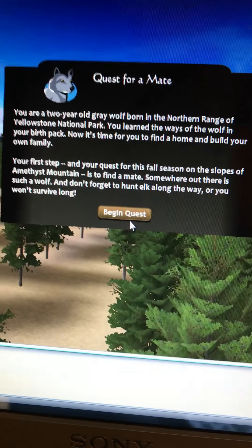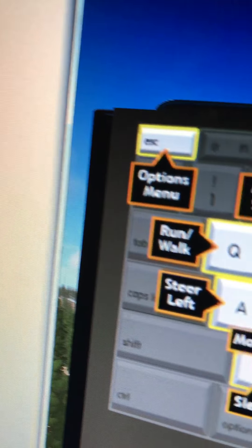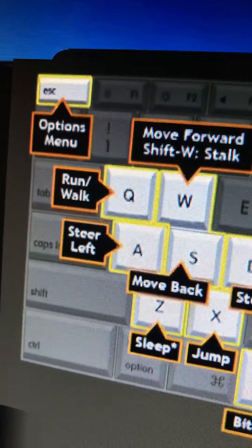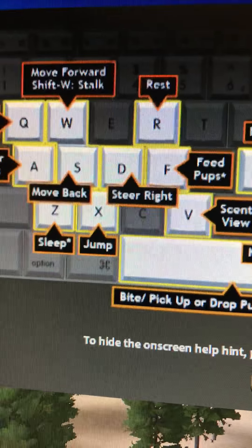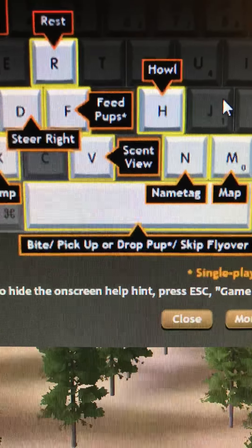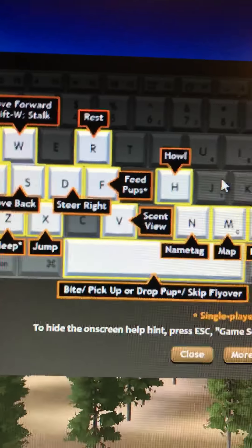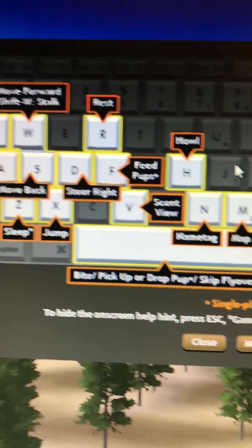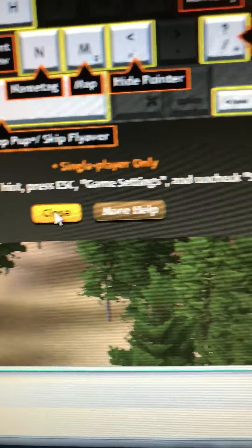It looks kind of pretty. Then you push up again and this is the stuff — you can have options menu and walk. You can stay left, move back, sleep, jump, bite, pick, drop. Then this is set view — I'll show you that too. And mark territory, which is in Slough Creek when you get the puppies. Then you push close.